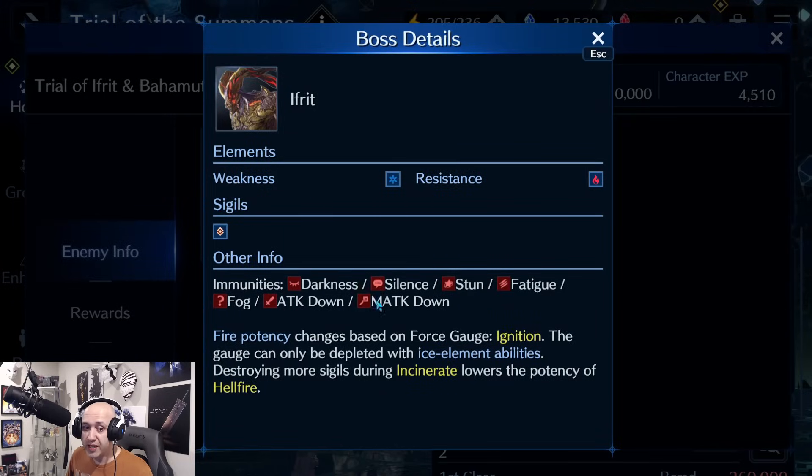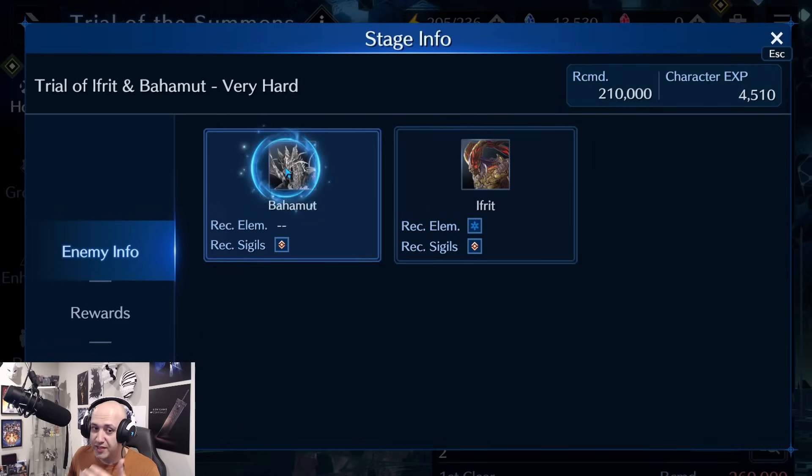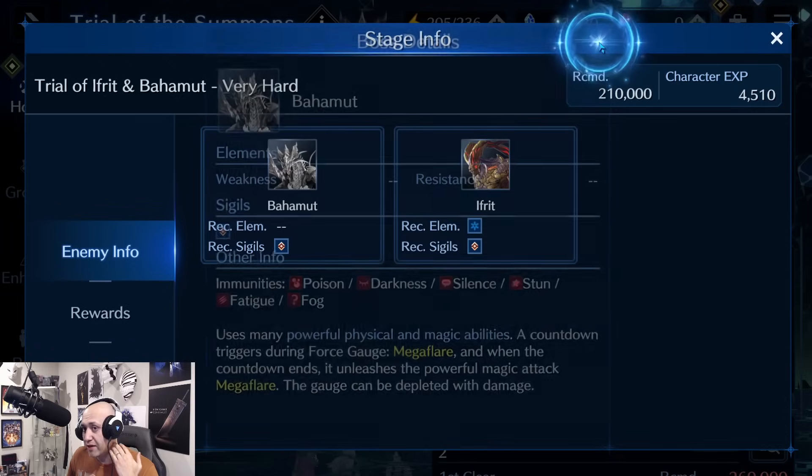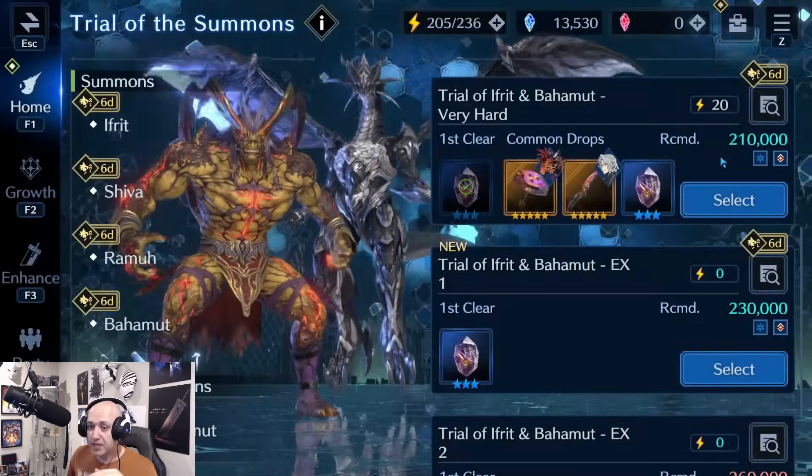Don't worry about the sigil phase — I haven't encountered it in very hard mode. Keep in mind that Ifrit is immune to attack down and magic attack down, and he has a permanent physical attack and magic attack buff throughout the entire fight. Bahamut is the only one that can really be reduced in terms of power. Most of the time you just need magic attack down for him, so you don't need Kuja's Blade — that's why Tifa is probably a better choice. Bahamut is not immune to those debuffs, so bringing magic attack down for Mega Flare is important.